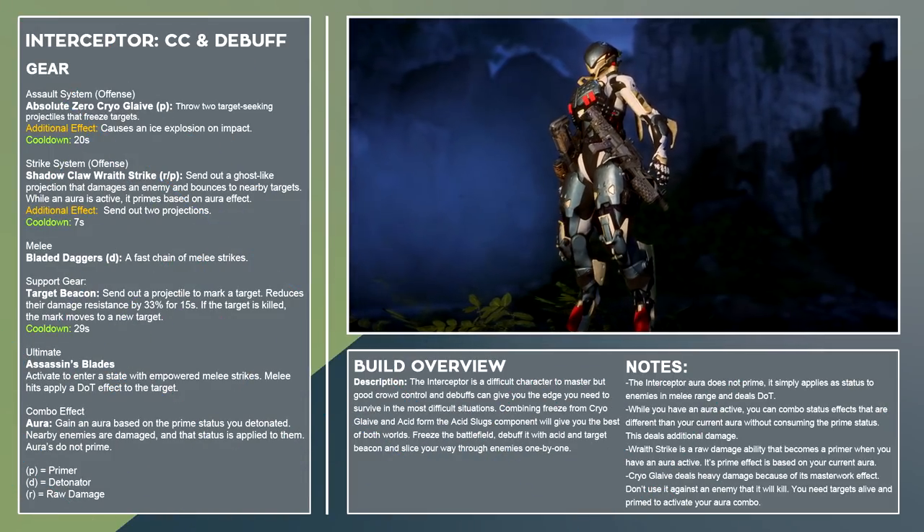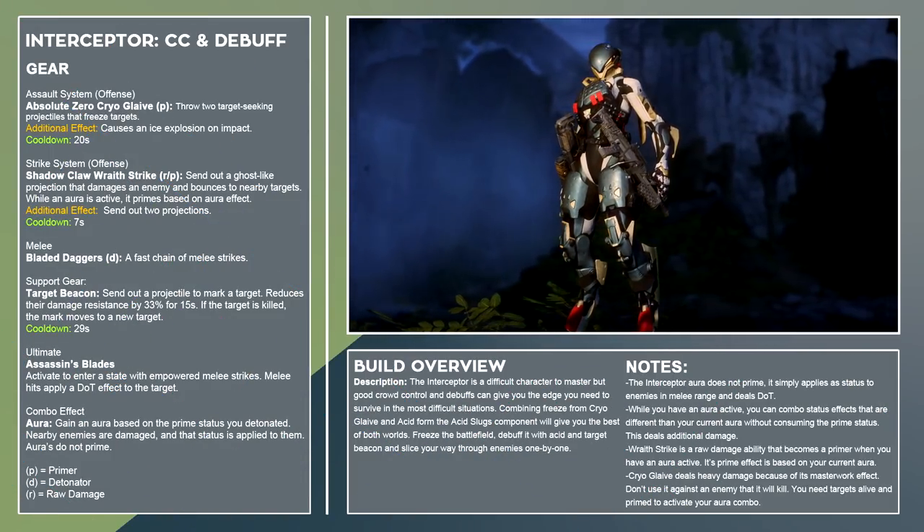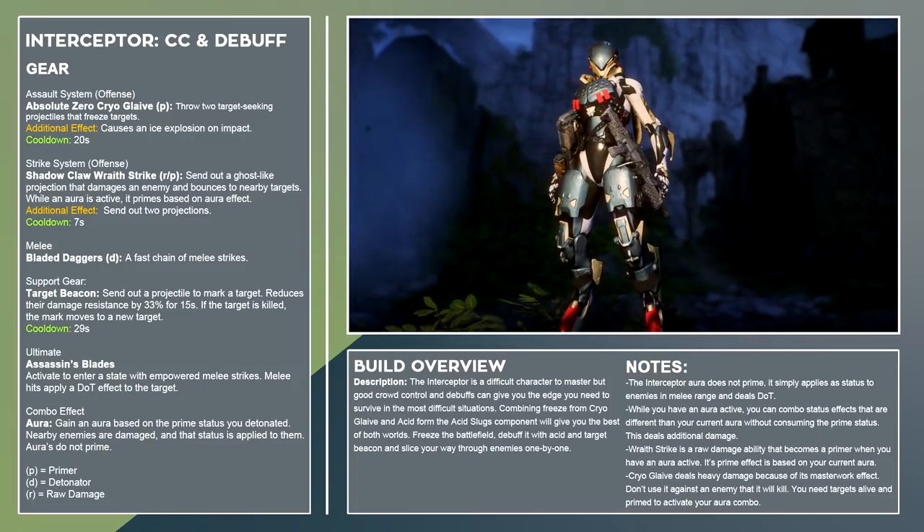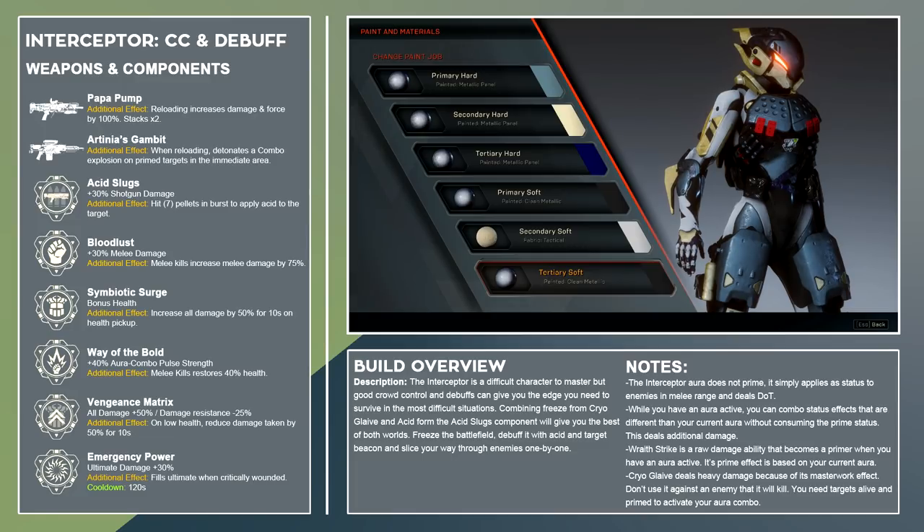The two strongest status effects in Anthem are Ice and Acid. Ice freezes enemies in place, which means they can't fight back, and Acid increases a target's damage taken. The Interceptor has access to both of these status effects, so the goal of this build is to incorporate them both.